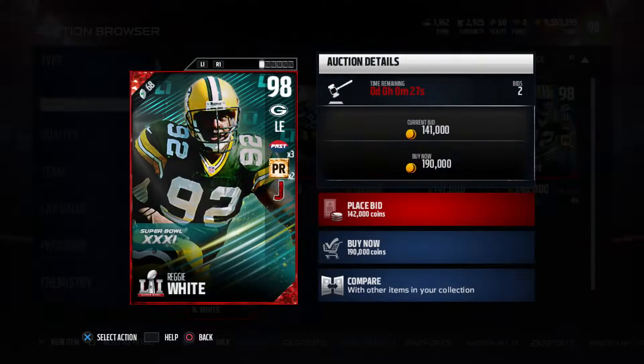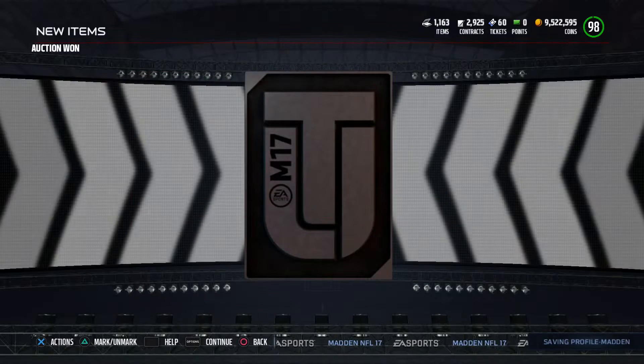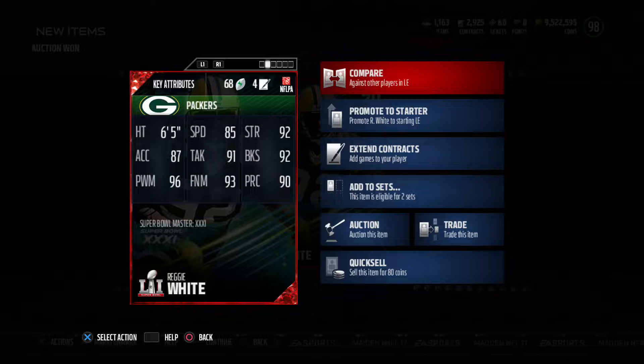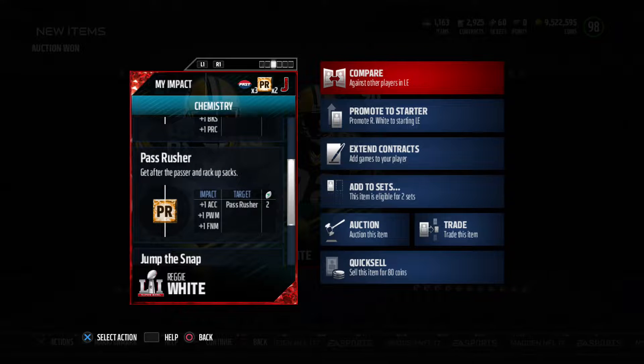Now it is time to go ahead and get our left defensive end — 98 overall Reggie White from the Green Bay Packers, from Super Bowl 31. I did end up going into a little bit of a bidding war. I wanted to get this card for about 142,000 coins, but unfortunately this guy thought he was going to win the bidding against me, so it finished off going at 174,000 coins, which is still a pretty good price. I think he is going to be an absolute monster.